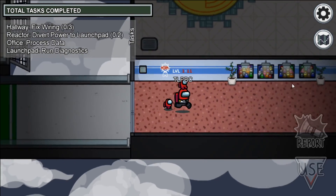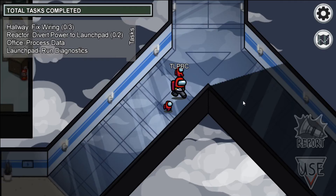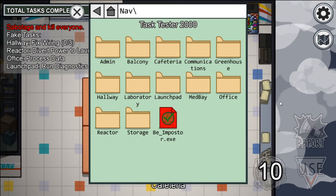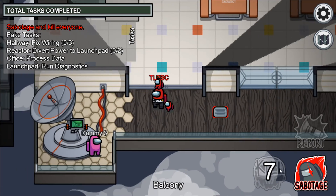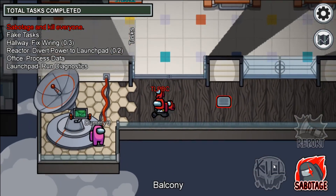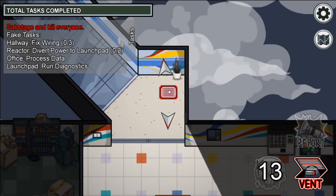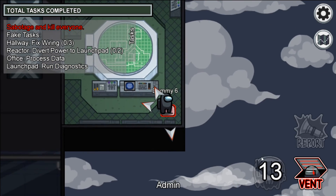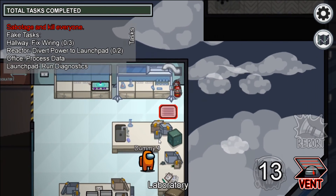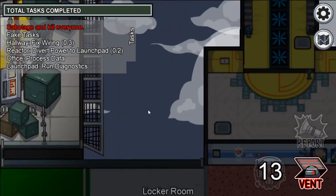Next up is imposter time. Now you know where all the vents connect and how the map works in that way. Killing doesn't change at all. Reporting doesn't change at all. Emergency meetings will again take us here to the cafeteria. If I kill someone and want to vent away, all of the vents in one way or another connect to each other — there's one on the balcony, outside the cafeteria, in the admin room, in the greenhouse, in the office, in the laboratory, in decontamination, the locker room, medbay, and in launchpad.